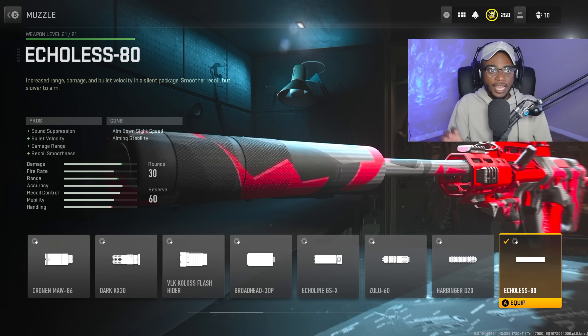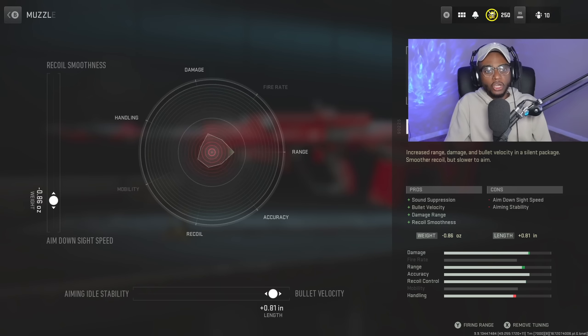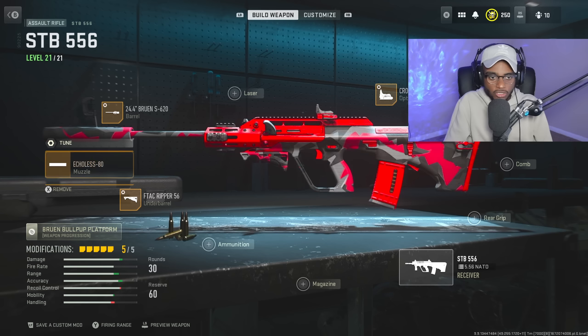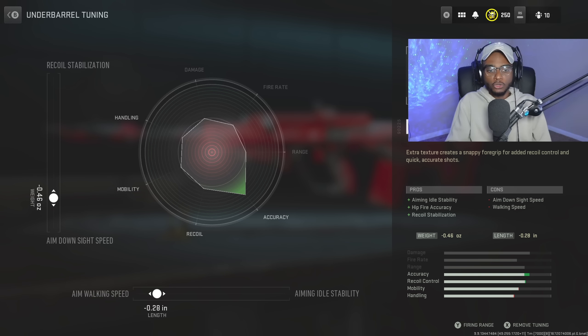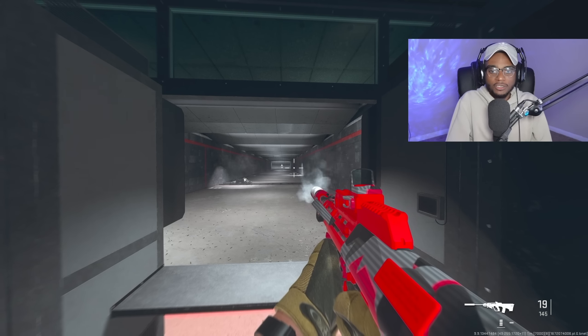For the muzzle, we're rocking the Echolus 80 — a great attachment on the STB increasing sound suppression, bullet velocity, damage range, and recoil smoothness. Perfect for running around their spawn, building streaks, and outgunning everyone. Tune it with bullet velocity at plus 0.81 and aim-down-sight speed at negative 0.86. For the underbarrel, we have the F-TAC Route 56 for increased recoil stabilization, aiming idle stability, and hip-fire accuracy. Tune with aim walking speed at negative 0.28 and aim-down-sight speed at negative 0.46. In the firing range, this weapon is a no-recoil laser beam usable at any range.